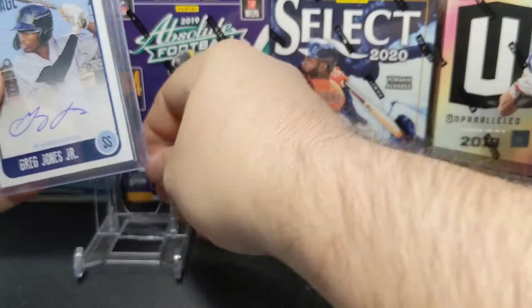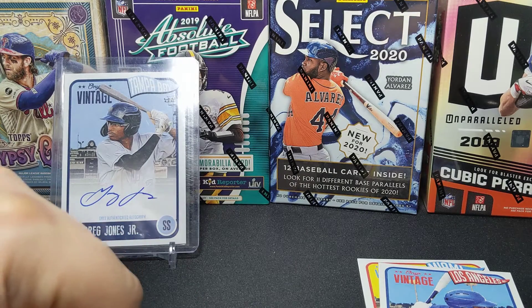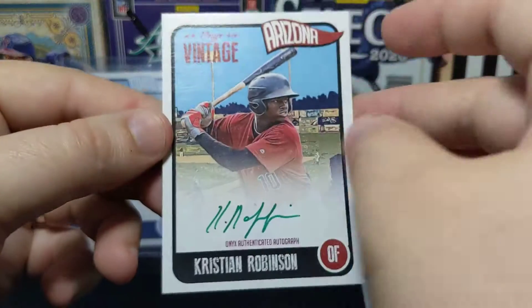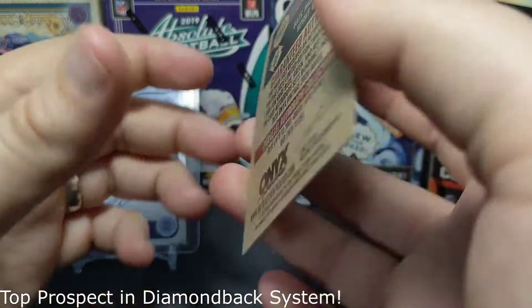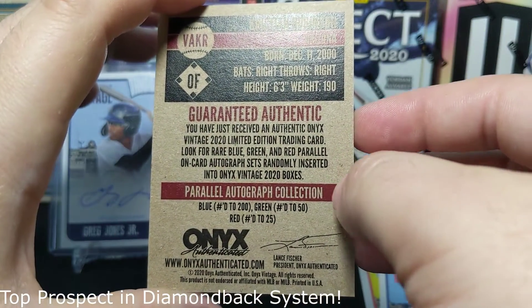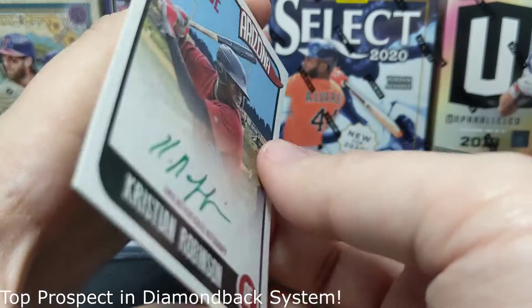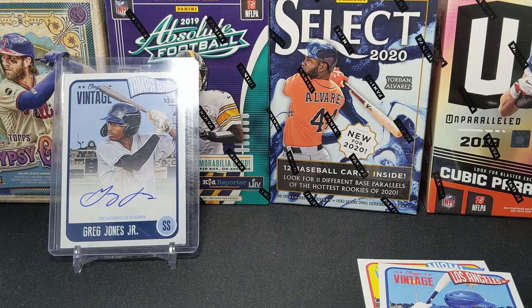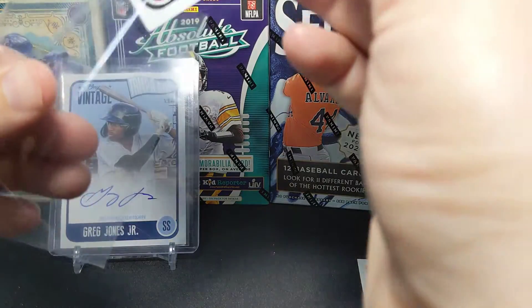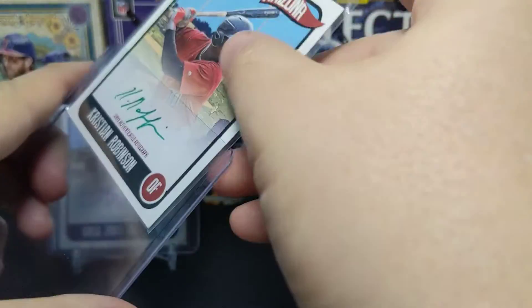It's one of those things — it's a prospect, so you just don't know. He could turn into a big household name in the next year or two. This last one we got is actually a short print with a green parallel — a Christian Robinson for the Diamondbacks. Green is numbered to 50, so that is pretty cool. I confirmed it — it is numbered to 50 or less.